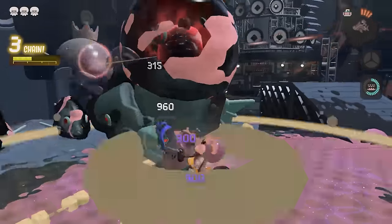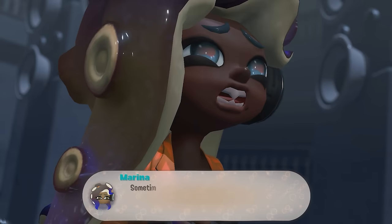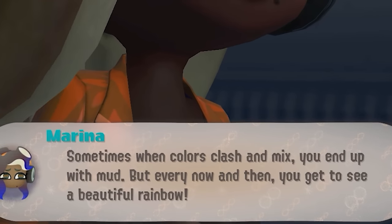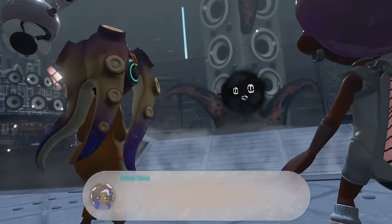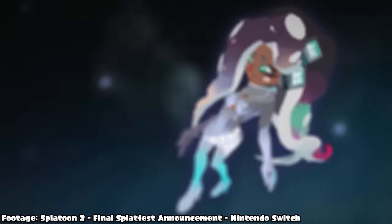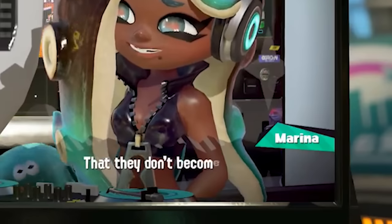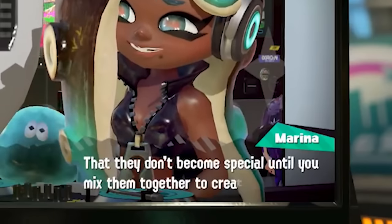Again in the dialogue for the Overlord boss fight, as Marina is pleading with Order about how change can be positive, she states how when colors clash and mix, they can sometimes create beautiful rainbows, which actually references her Splatoon 2 Final Fest dialogue, where she speaks about how Pearl told her that ink colors aren't special on their own, but become special when mixing them together to create new colors.